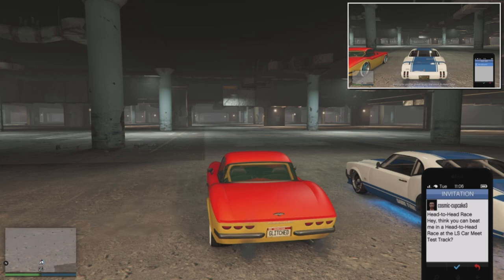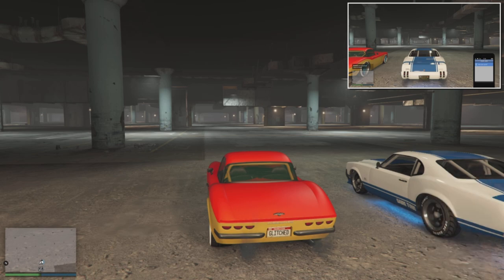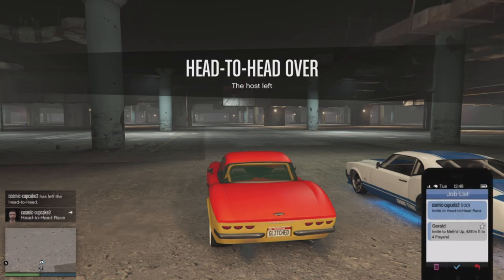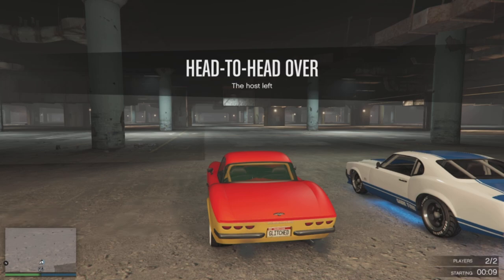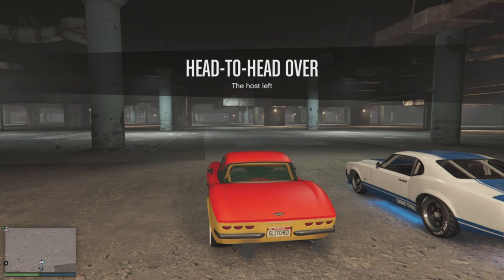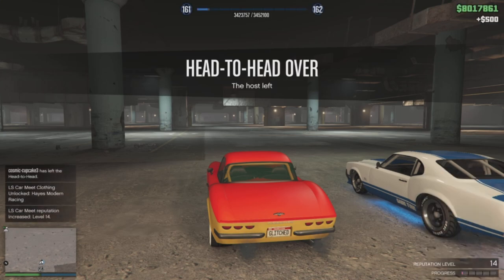What we're going to do is bring up the invite on our phone and accept the invite to start the head-to-head. Once we accept the invite, our friend is going to immediately end the race as soon as we accept. And as you can see there, we got a pretty good chunk of reputation. You can go ahead and continue to do this over and over again until you are satisfied with the amount of reputation. Then you can obviously swap positions in order for your buddy to gain reputation as well — he will earn a little bit by ending the race, but not quite as much as you will by accepting the invite.